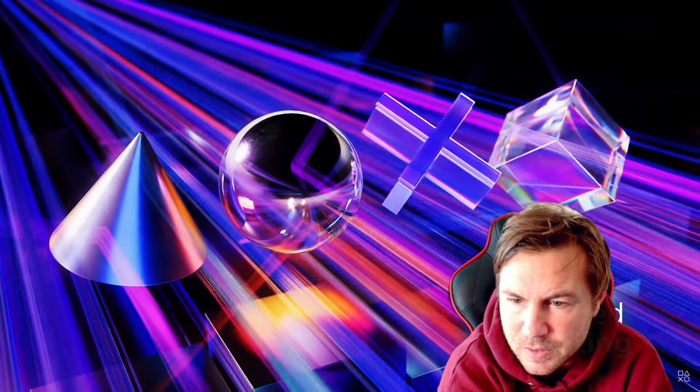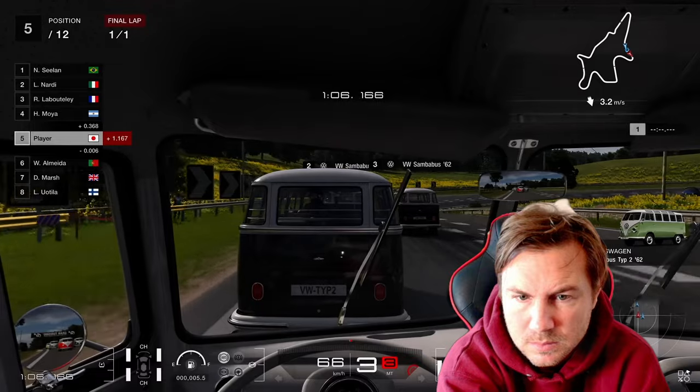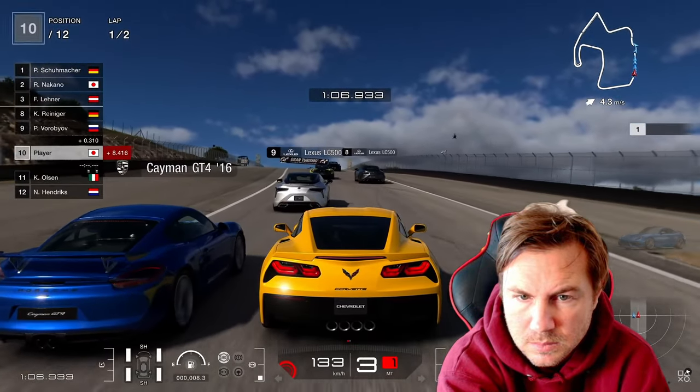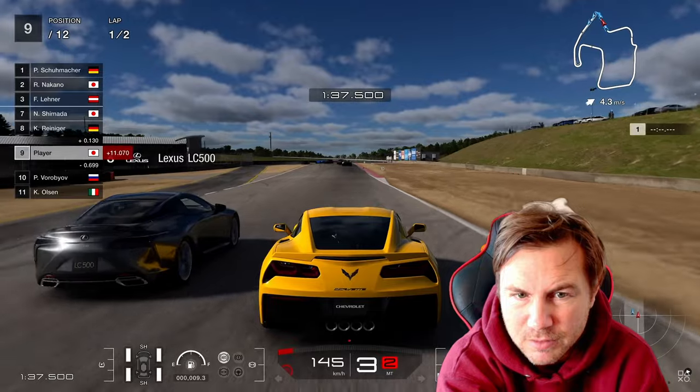Ray tracing improvements will be particularly noticeable when games are focused on higher frame rates. The faster hardware in PS5 Pro can make a real difference, allowing Gran Turismo 7 to add ray-traced reflections between cars during gameplay.